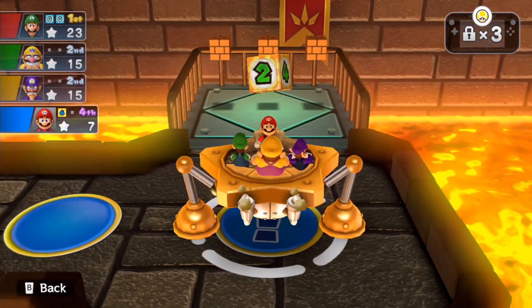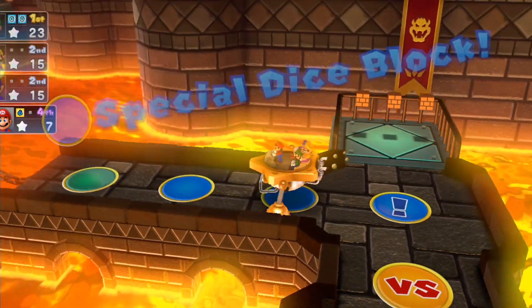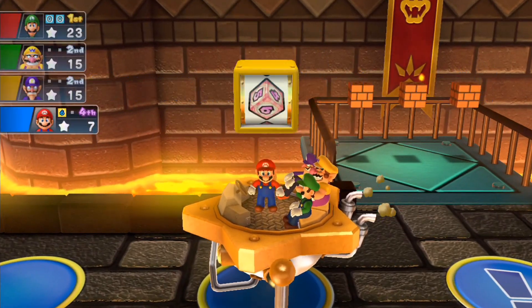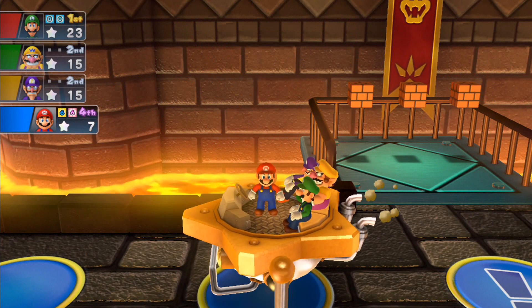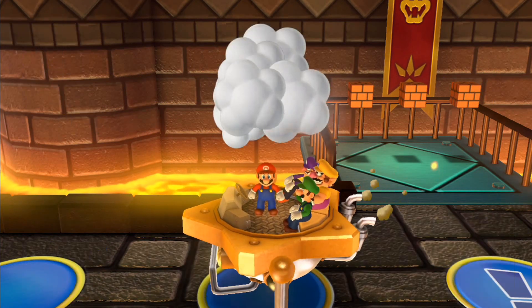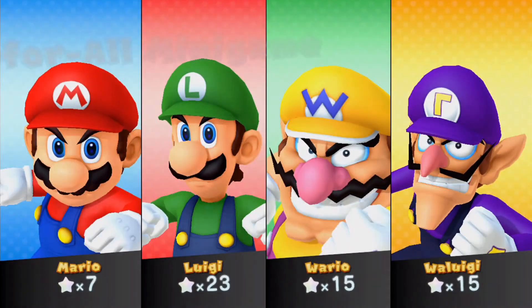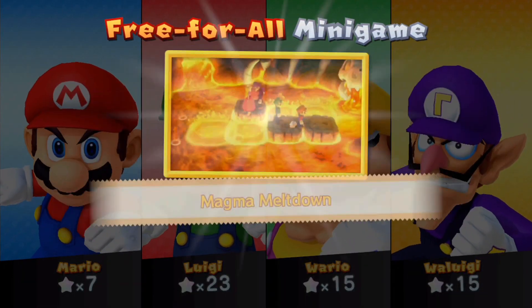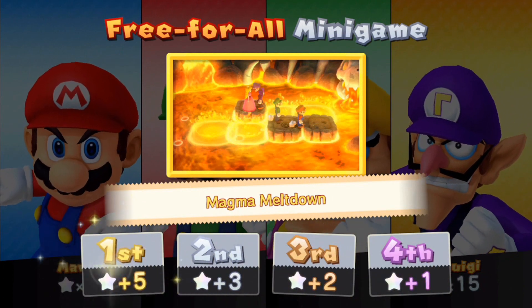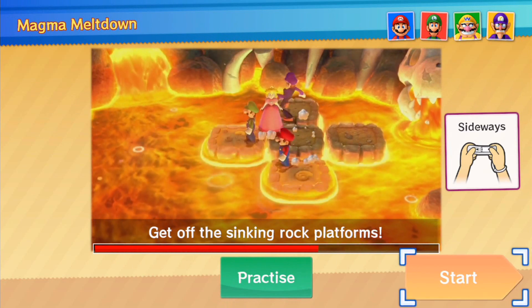Same applies to the Top 100 minigame match board and Super Mario Party's finale board for Mario Party mode and Partner Party mode. I just want to clarify that for those of you who want to know the usual character roster we always choose each and every time. Anyway, we got ourselves the next free-for-all minigame. Next up we have Magma Meltdown. We'll have to double-check which minigames we haven't played yet. Get off the sinking rock platforms.